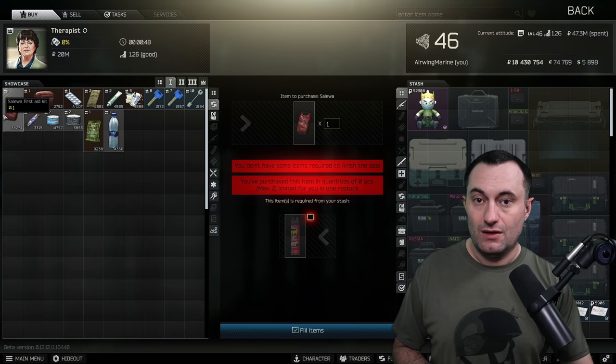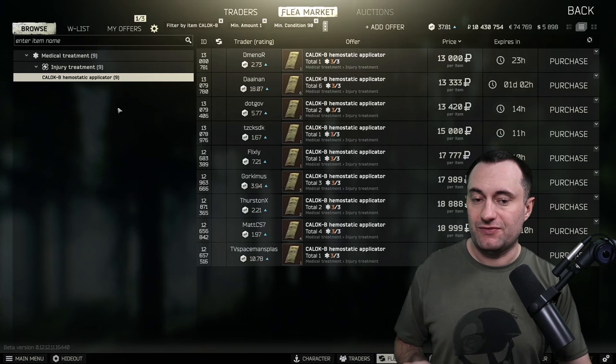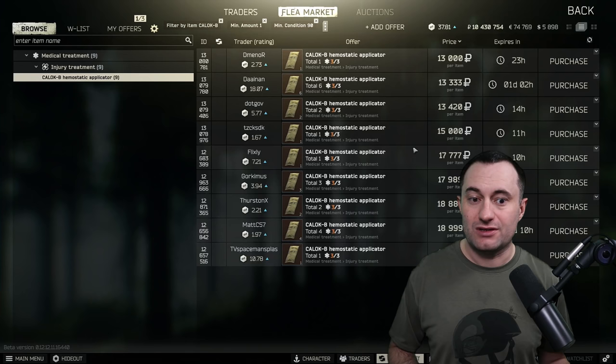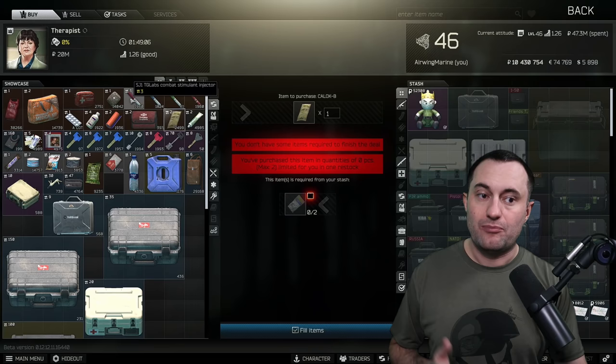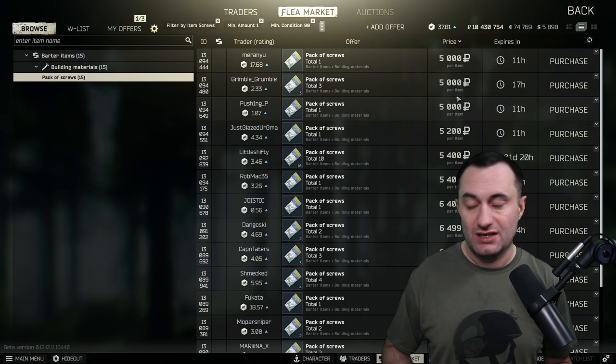The next one is the Clin B hemostatic applicators. These don't unlock until Therapist level 3, but even once you get level 15 and try to buy them, they can get pricey — anywhere from $8,000 up to $17,000–$18,000. The barter here is pretty handy: screws are around $5,000, sometimes as low as $3,500. You buy two screws and get yourself a hemostat — one of the better ones, not just the single-use tourniquet.